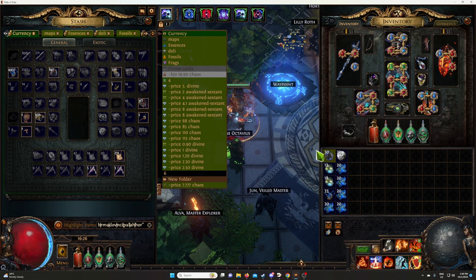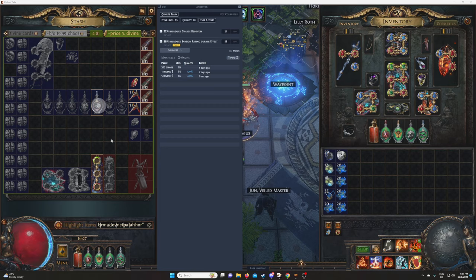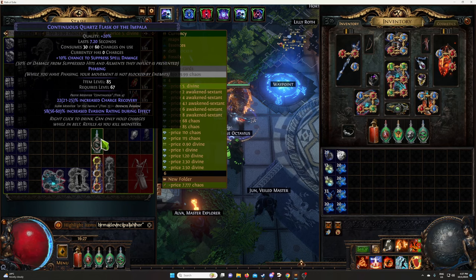I got to pick those up. Charge recovery — all right, I guess it does something. It's like 200 chaos maybe. So we'll set that one aside. I don't know why charge recovery would be that good, but the increase evasion is pretty cool.